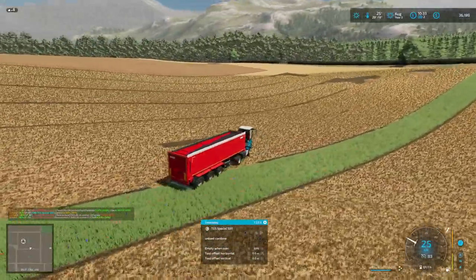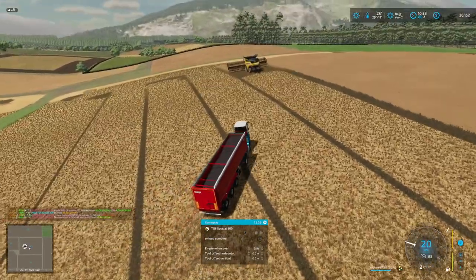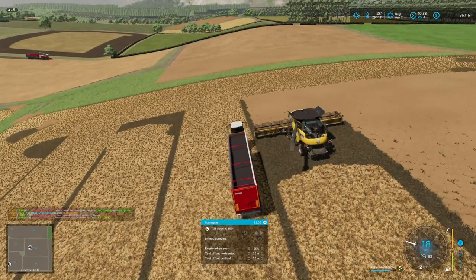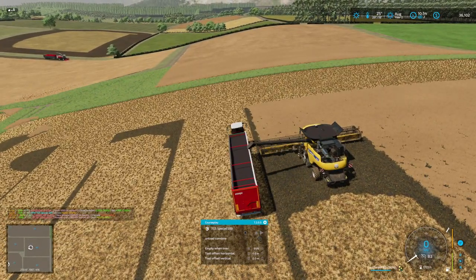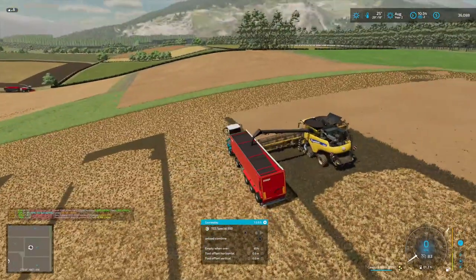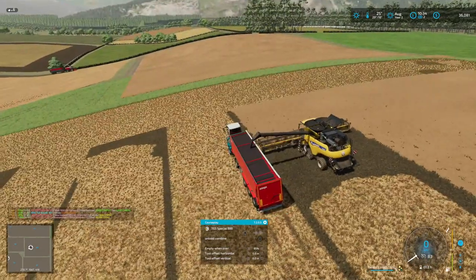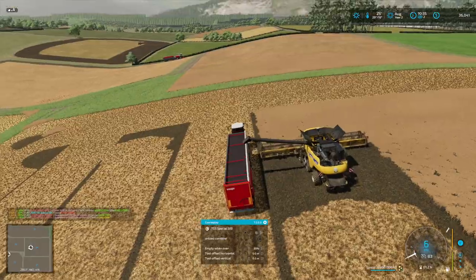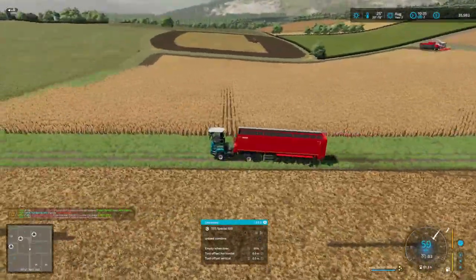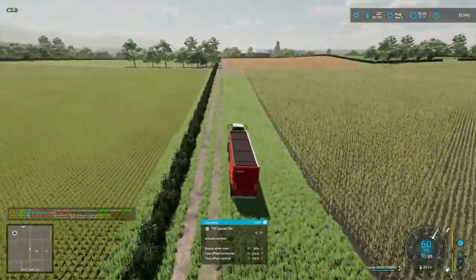We are at 45 percent capacity, 46,685 liters. This will fill us up and we'll come back — there's another field to be done. Once all these fields are done we'll get them plowed and joined into one big field. We could use more cash crops — maybe ash crops. Already at 70 percent — that's the beauty of chaff.